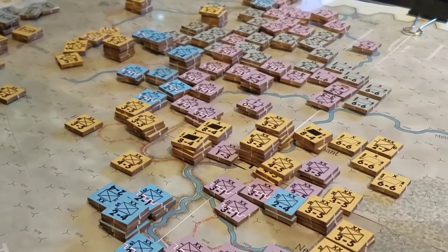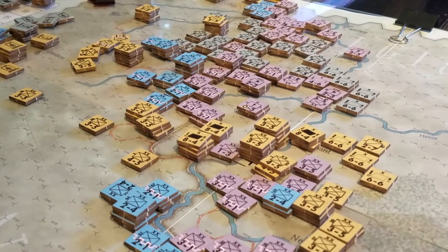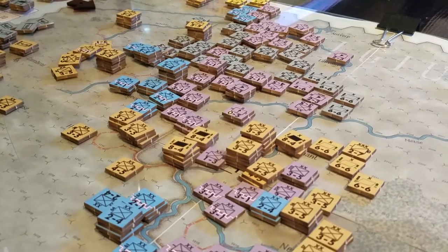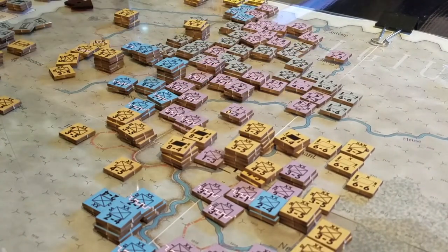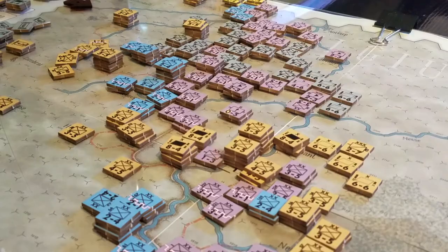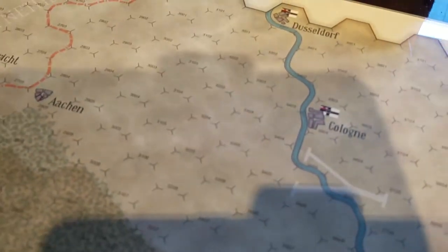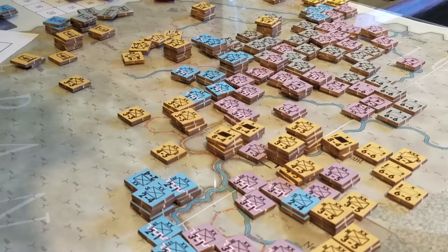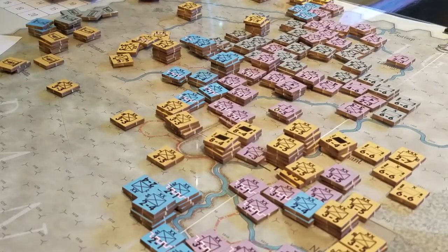This allows you to cause the types of breakthroughs we're seeing here — busting up the line in a non-World War I way and allowing deeper penetration to achieve the goal, which is to capture these flagged areas. You can see there's Cologne and others. Basically you win as the Allies if you take those; you thwart that and win as the Germans.